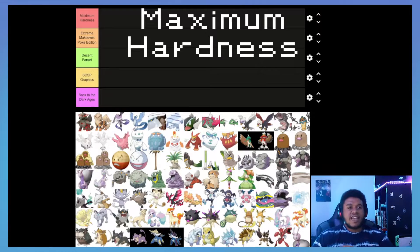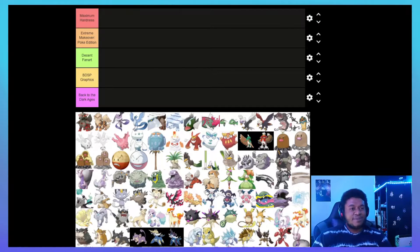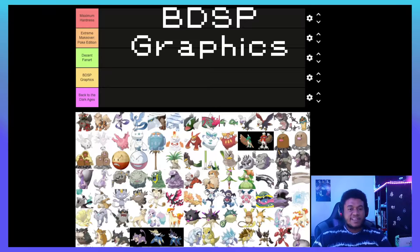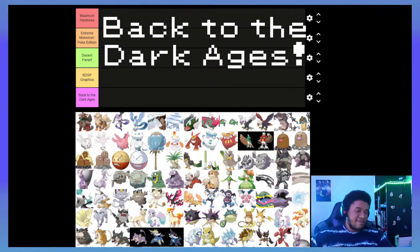Maximum Hardness is a perfect, objective improvement upon the original design. Coming in under that we have Extreme Makeover Poke Edition — you remember that show, they come in, demolish your house, make it look a little better. In the middle tier we have Decent Fan Art, which is pretty self-explanatory — wow, this was the official design, that's pretty cool I guess. Underneath that we have BDSP Graphics, where it kind of looks like the original but just not. And in the final tier we have Back to the Dark Ages — these Pokémon need to be banished to the shadow realm.